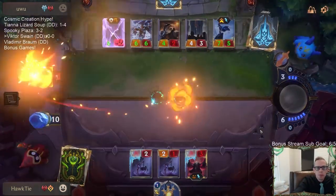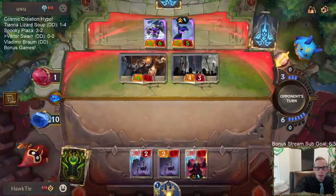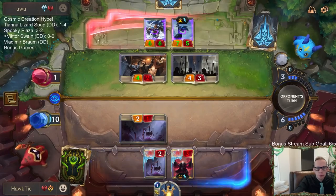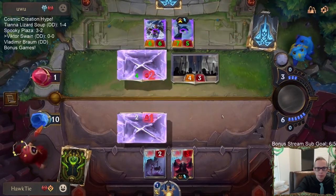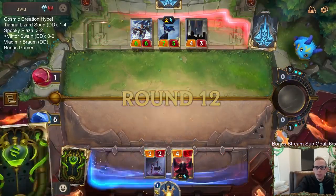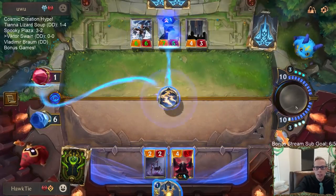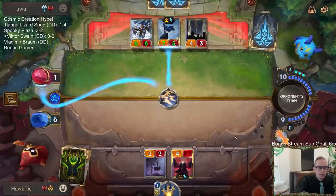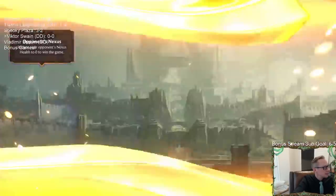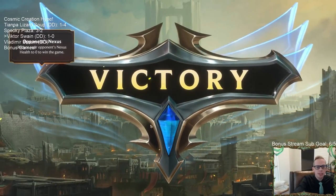I don't really know what that harsh win was supposed to do. If they would have Culling Striked also, then you're talking... Draw a Puff Cap - I did not draw a Puff Cap, but Static Shock for the win! There we go! That was a good win - one and only one way for Victor Swain.